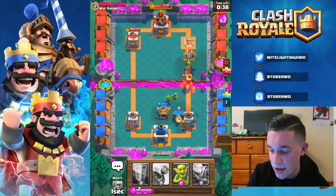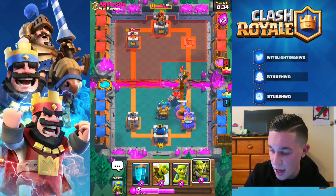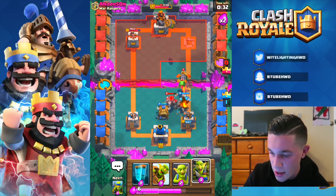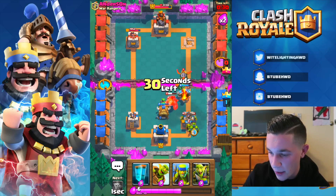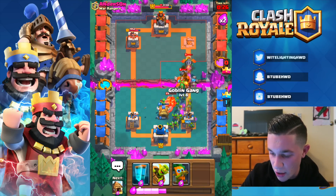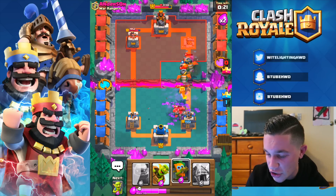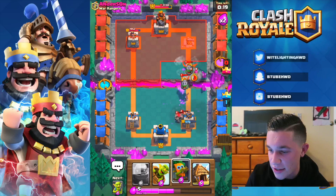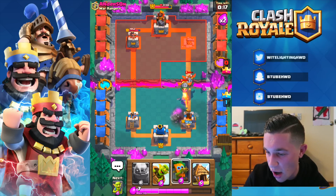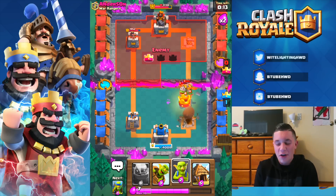He does have an inferno dragon — I did not know that. That's okay, we're only down 1900 HP. Inferno dragon coming in — we're good. Goblin hut in right there. He's got 46 seconds to make some magic happen and I really don't think he's going to. Throwing in our golem — now he's got some serious stuff going. Here we go, let's get these guys in. We're gonna go here, clone spell — oh no! He's gonna take our tower.